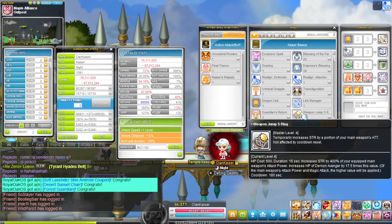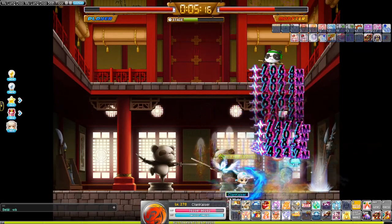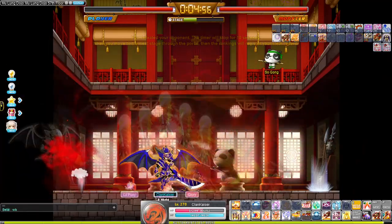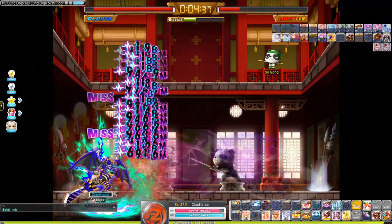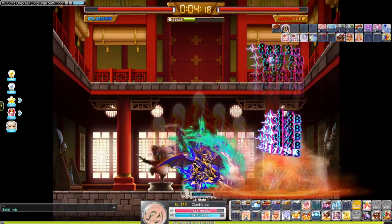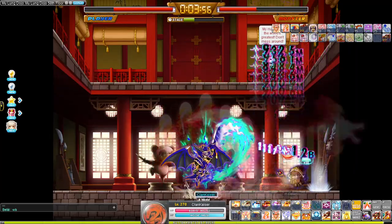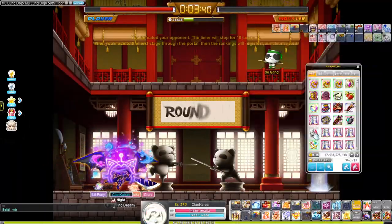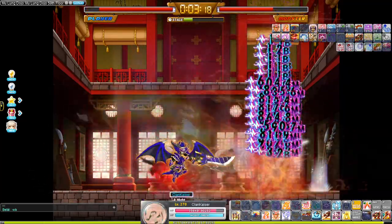A possible option for most players would be to ring swap every time the burst is finished, but I don't do that. For Kaiser specifically, we have summons dealing damage to the boss, and while those summons are hitting we cannot swap rings. We also have to dodge boss attacks, since being in an active state prevents ring swapping. The only time I somewhat ring swap is in Dojo — outside of that it's just not worth the effort.